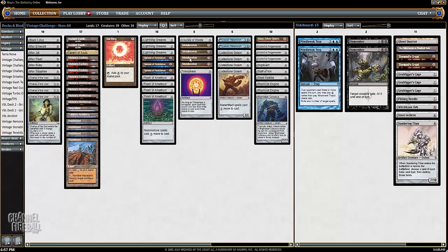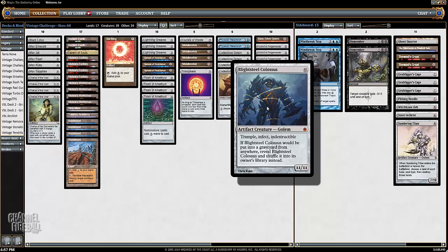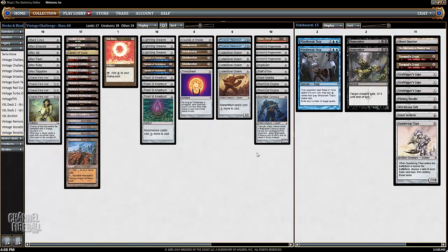It has Lightning Greaves and Metalworker. The combo here is to cast Greaves, equip it to Metalworker, tap Metalworker for millions of mana, play Kuldotha Forgemaster, sacrifice a bunch of artifacts, and get Blightsteel Colossus, which then gets the Lightning Greaves and attacks for lethal.